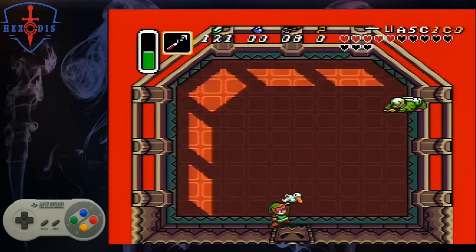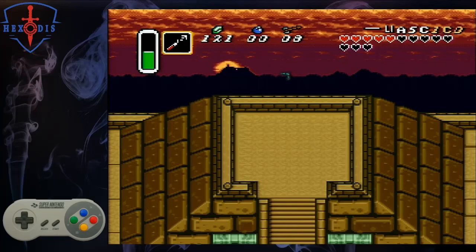Now comes the awkward part where Ganon shows up. He turns into a bat and flies away. Split your timer when the duck picks you up.